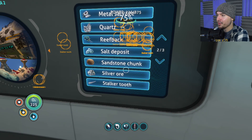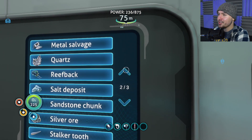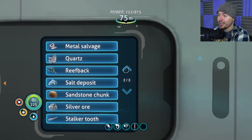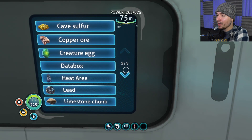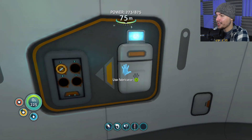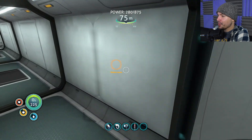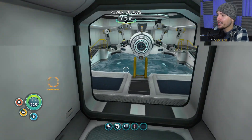I can make it search for any of this shit in the general area. It takes a while, but it will start looking for it. The awesome thing is that now I at least know where some of this stuff is. Like, I needed salt a while back to make water, so I set it on salt and it pointed me to like 100 different salt deposits. The stalker teeth have been kind of a pain to find, but other than that this thing works really well. I can upgrade it, and because I also have the HUD upgrade, I can see where that shit is outside — those orange circles. It tells me where everything is.